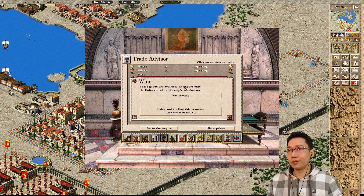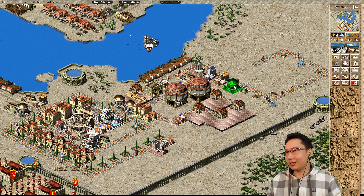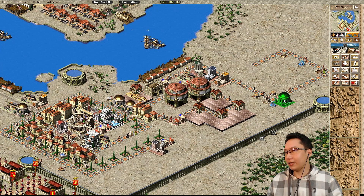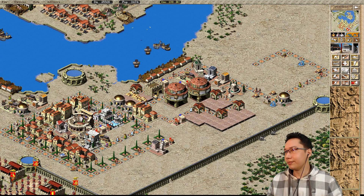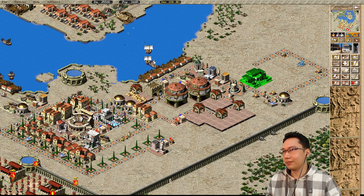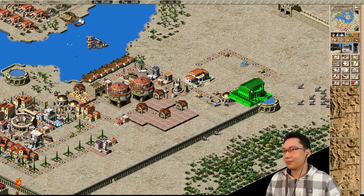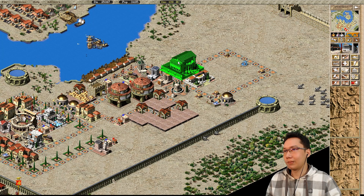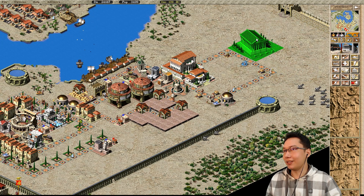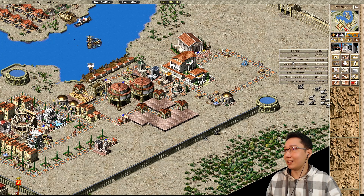We can start importing wine. Now this villa here is gonna have some desirability problems, so I'm just gonna mitigate that immediately by putting down some oracles. I want an oracle here — oracle here — and I think a large statue here. I never put down the governor stuff, so governor's house can go right here. These are all highly desirable buildings. Governor's house can join the villa area there. We can go ahead and put a governor's villa — a nice lovely villa right here. And we don't actually have a senate, so we'll give these guys the senate. This area will look all nice and official. That will automatically tax the area.